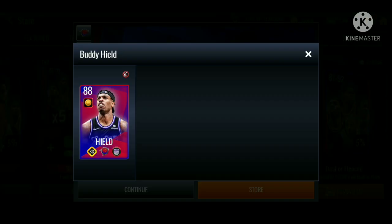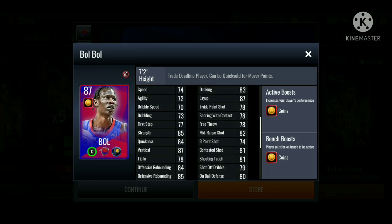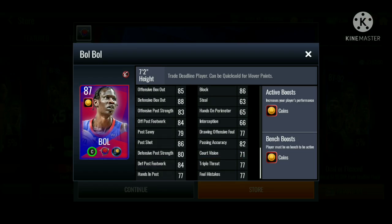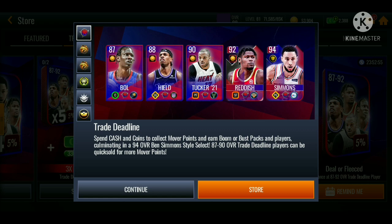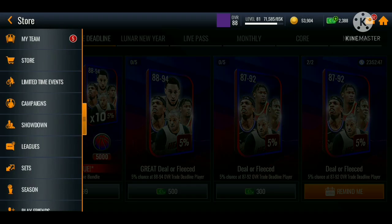We got Cam Reddish at a 92 overall — 89 mid-range, 86 three-pointer. I could definitely use this card for my team. We got Buddy Healed as shooting guard — 92 three-pointer, 86 mid-range, not a bad card. We also got Bowl — not looking too bad, but I definitely gotta upgrade the power forward and shooting guard position, so Buddy Healed is definitely gonna be an upgrade.